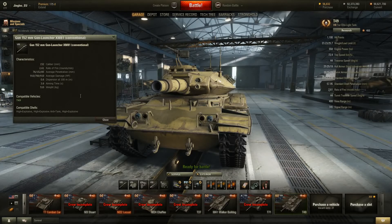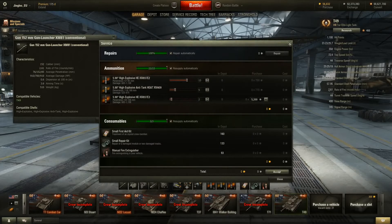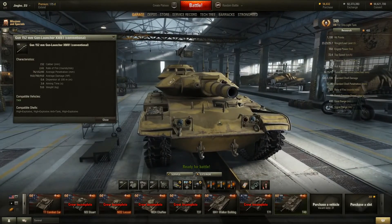The raw numbers: 76mm penetration with credit HE for 910 average damage if it penetrates; 152mm penetration with credit HEAT for 700 average damage; and 85mm penetration with premium HE for 910 average damage. You might be thinking - why pay for premium high explosive with only 9mm more penetration than standard? That's because the premium stuff has a 5-meter burst radius, whereas the regular stuff only has a 3.6-meter burst radius.